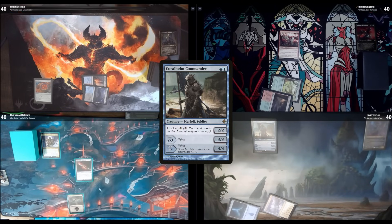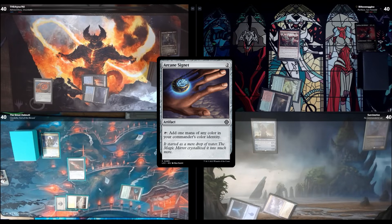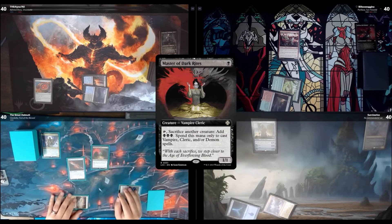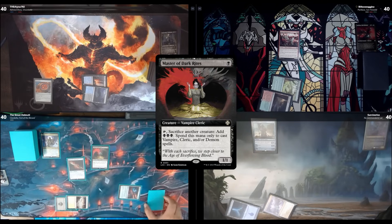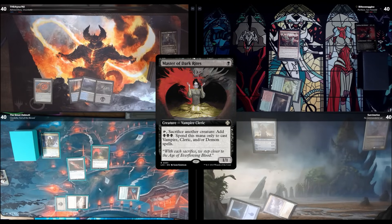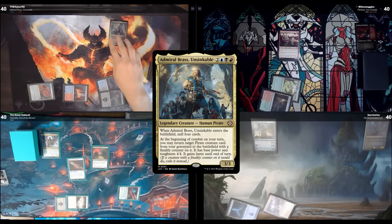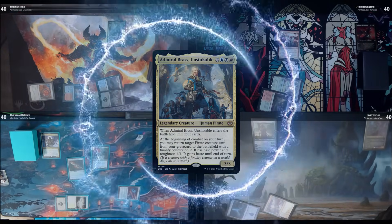Untap, draw. I'll play a Swamp, tap for four mana — black, red, blue, colorless — and cast my commander, Admiral Brass Unsinkable. When it enters the battlefield, I mill four cards.